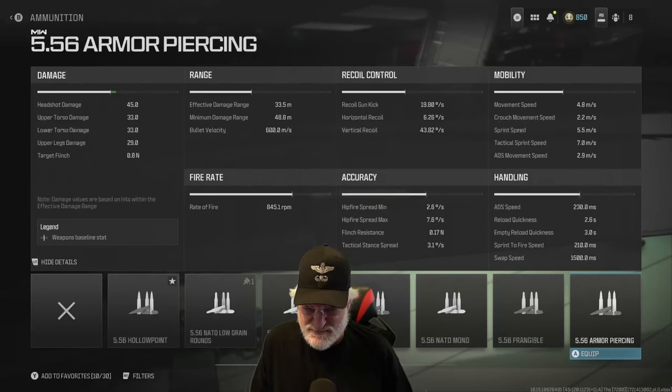First the damage. Headshot 45 to the gourd — a pretty good knock, it's gonna make you see little blue birds tweeting around your head. Upper and lower torso okay. A little lower damage at 33, and if you get down to the upper legs you're in trouble. The range is a solid 33 and a half meters with a minimum damage range almost 50 meters. As far as hip fire, it's okay. The recoil though is decent — gun kick at almost 20 degrees per second.